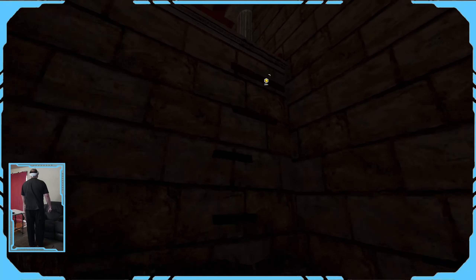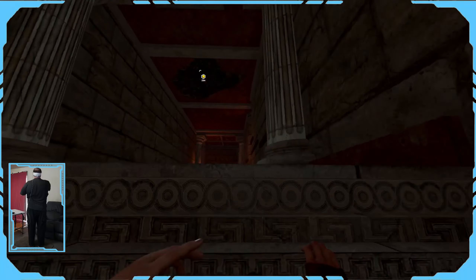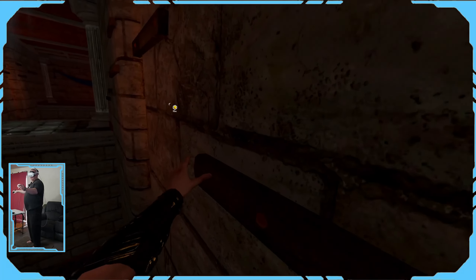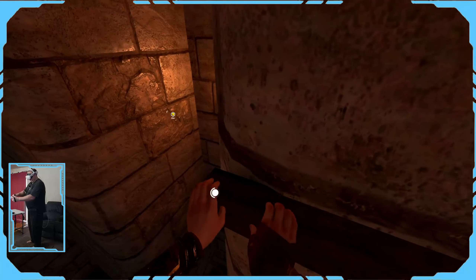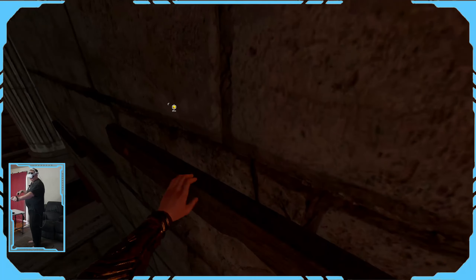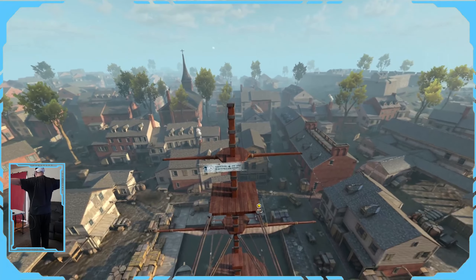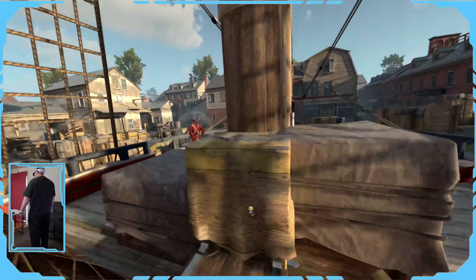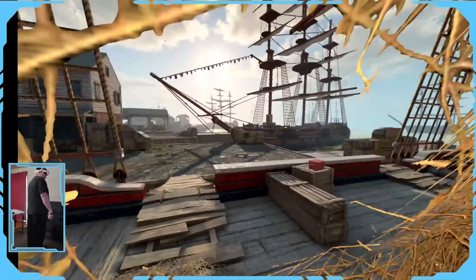Climbing really clicked for me when I came across a temple where you were climbing all sorts of things as you make your way through it. It was there that I discovered you can be climbing a section of wall and if you come across a gap you need to cross, you can fling yourself across and grasp something on the next wall and continue on — but be careful, you can miss your grasp and fall to your death. Another beautiful thing about climbing is that it lets you reach great heights that you can then jump off, like from a ship's mast into, of course, a hay bale, which leads nicely into my next pro: stealth.